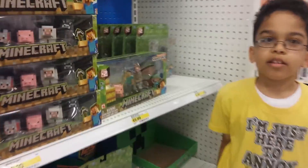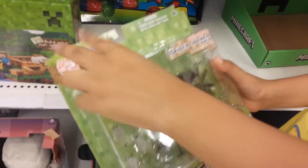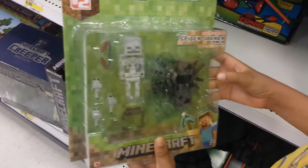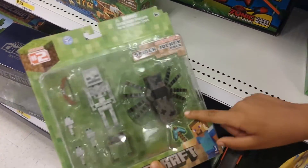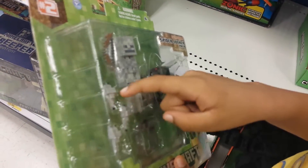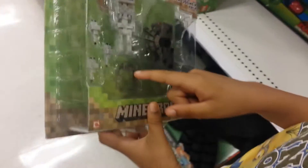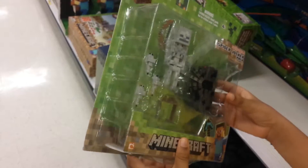Next we have the Spider Jockey. It's Series 2 of this Minecraft toy stuff. It has a spider and a skeleton with three silverfish, and this skeleton has a bow, and there's like a little saddle, so the skeleton can sit on the spider.